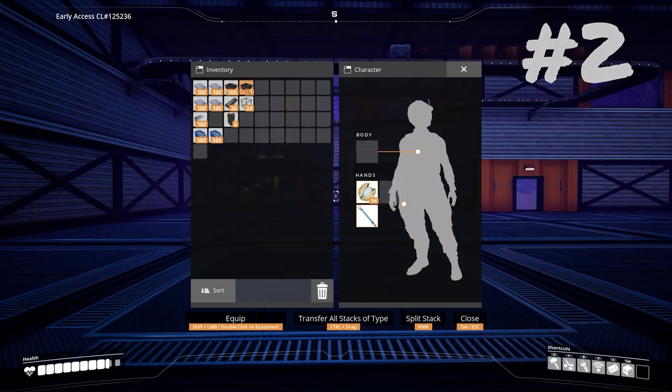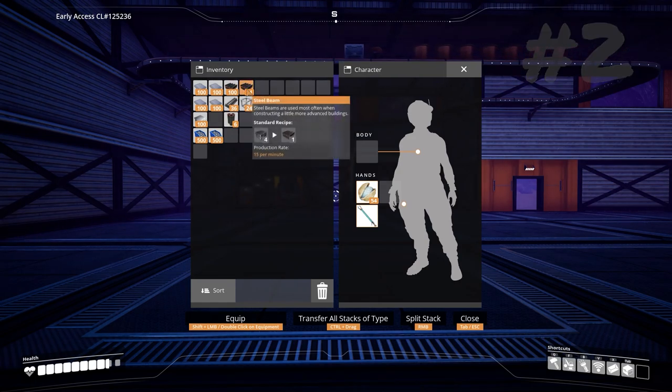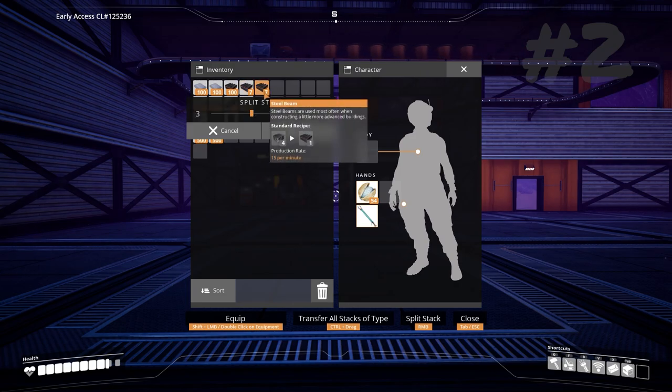Just for quality of life, you can split stacks with right-click, and if you hold the right mouse button you can more accurately choose how much you want to split that stack by.